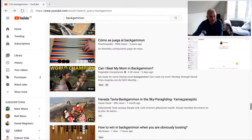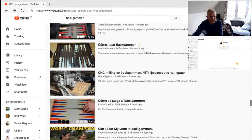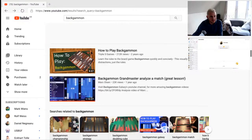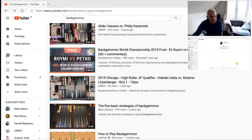In the meantime, I'm going to start. I've just Googled backgammon and I'm going to pick a video — the first one that appears, which is a match between Hideaki Ueda and Roberto Litzenberger. As long as there's no commentary, I'm going to go through it.